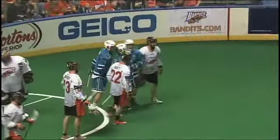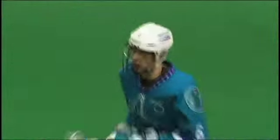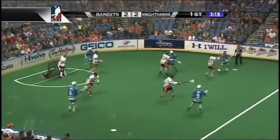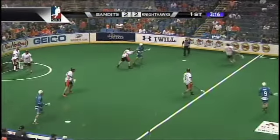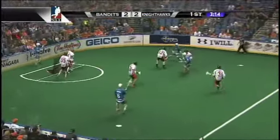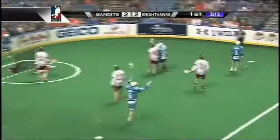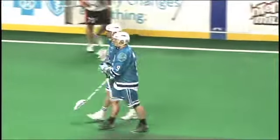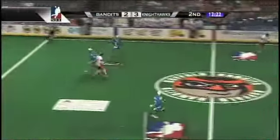Yeah, that one's going to count. Dawson weaving back and forth, he gets doubled — Buffalo switches. Nighthawks down in the bandit zone, working out as Joe Walters in pursuit, along with Dane Smith and Rory Smith. There's Walters with a shot — he scores! Right between the legs in a series of traffic and the ball finds twine.